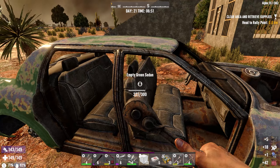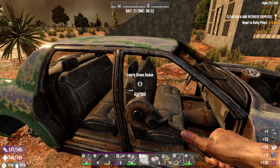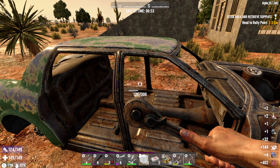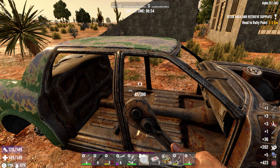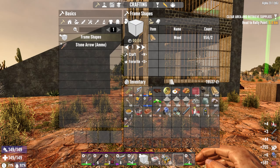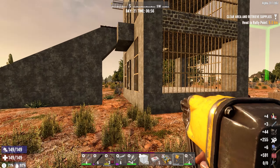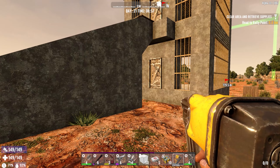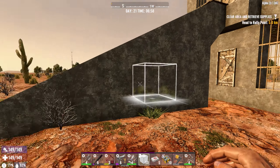You know what I want to do? I want to dismantle this car because it's just sitting here. It's free gasoline and it's a potential explosive device at some point. So let's prevent the zombies from using that to make life more challenging. Yeah, that sounds like a thing.